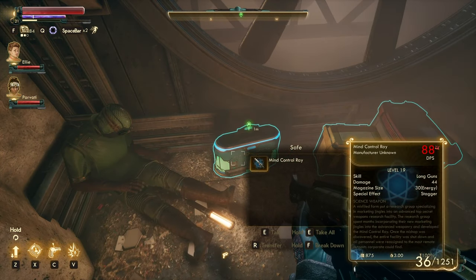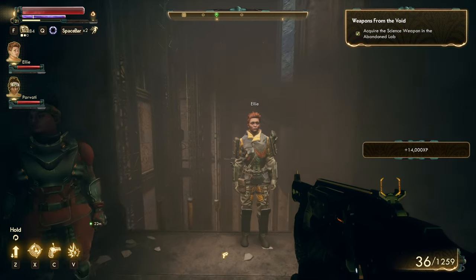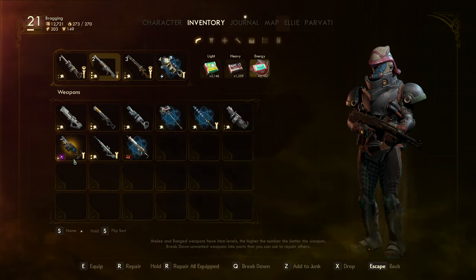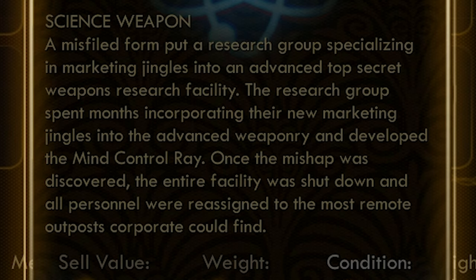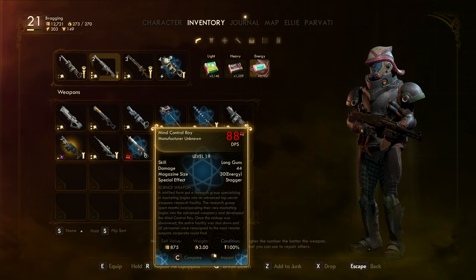There's a dead body right here — dead scientists. Alright — Mind Control Ray! I'm taking that and going to read about it. We found the other science weapon. Ellie teleported up here, looking at her nails like, what about it? But I want to read about the Mind Control Ray. This is N-Ray — electric. The Mind Control Ray is a science weapon. A misfiled form put a research group specializing in marketing jingles into an advanced top-secret weapons research facility. They spent months incorporating jingles into the weaponry and developed the Mind Control Ray. The facility was shut down and all personnel were reassigned to the most remote outposts corporate could find. So does it like, sing jingles or something?